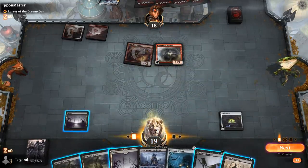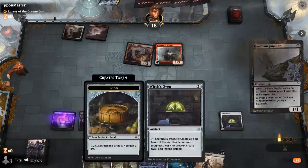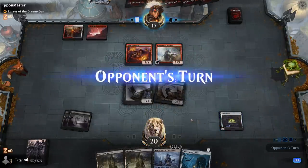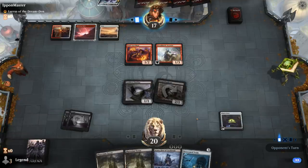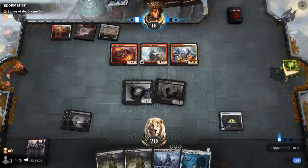We draw Desecrated Tomb. We play Tomb, play our lands, replay Shade, trigger Desecrated Tomb, and can even sacrifice a creature to Phyrexian Tower to play another Shade. The opponent is in trouble. Sweet, on to the next one.